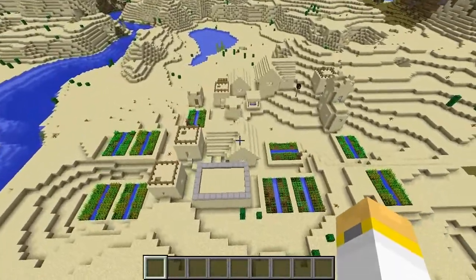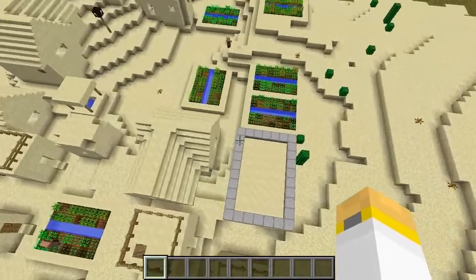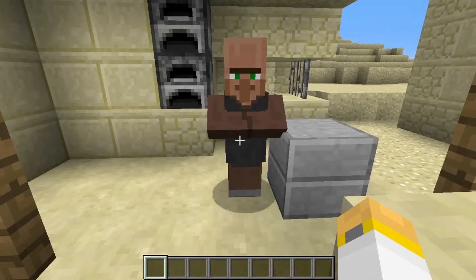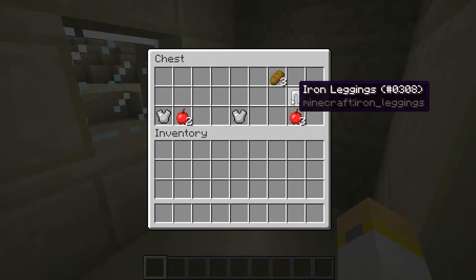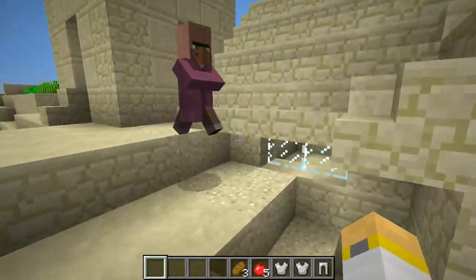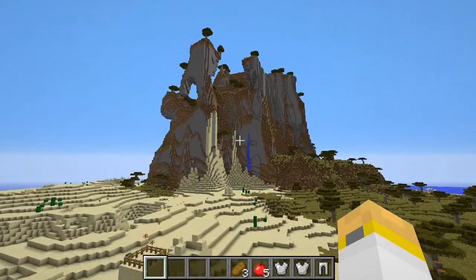There's a blacksmith — pretty big village, I like it. Let's go check it out. I turned down the volume so you shouldn't hear these doofuses as much. I'm going to go steal from him and see what he has. We completed our iron set of armor here from the other episode with the villages — I'm happy about that. That means I can be fully clad in iron armor. Very good. Let's go check out this mountain.